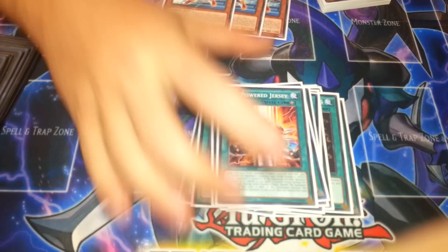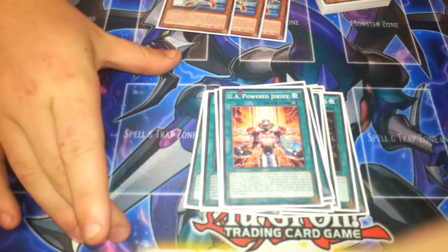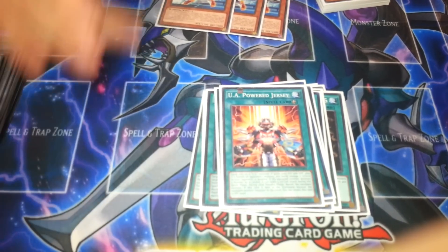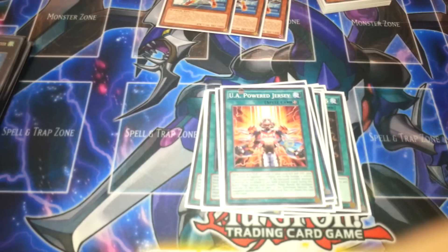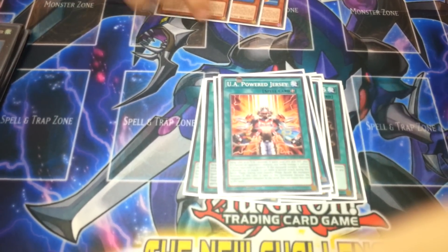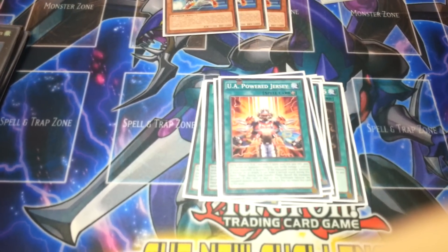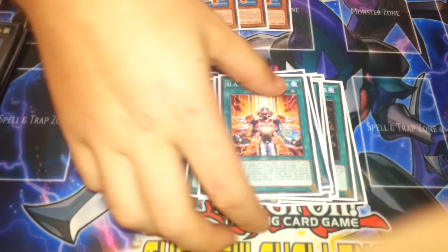Best card ever is UA Powered Jersey. When this card is equipped to a UA monster, it gains 1000 attack and defense. When it destroys a monster by battle, it does double battle damage and you can attack again. I got set up against a Lightsworn deck that decided they wanted to sit on two Lumina because they couldn't possibly lose. Summoned my Mighty Slugger, put this on, and did 3600 per attack — and he's just like, I don't know what to do now.